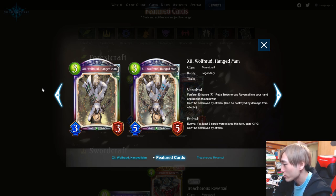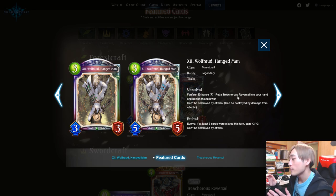The Hangman is a three play point 3/3, evolves to a 5/5. Enhance 7: put a Treacherous Reversal into your hand and the follower can't be destroyed by effects. Its regular effect is can't be destroyed by effects but can be destroyed by damage from effects. The evolve ability is: if at least three cards were played this turn, gain +3/+3 and can't be destroyed by effects.